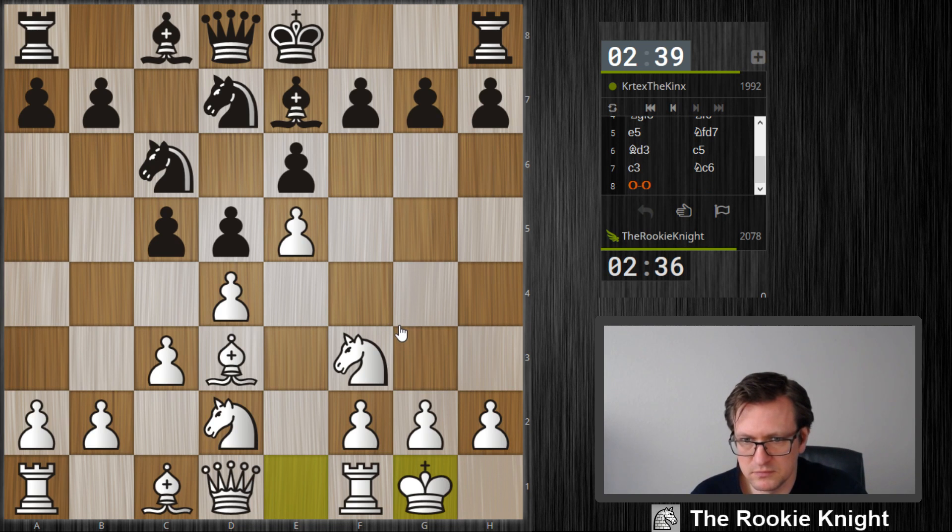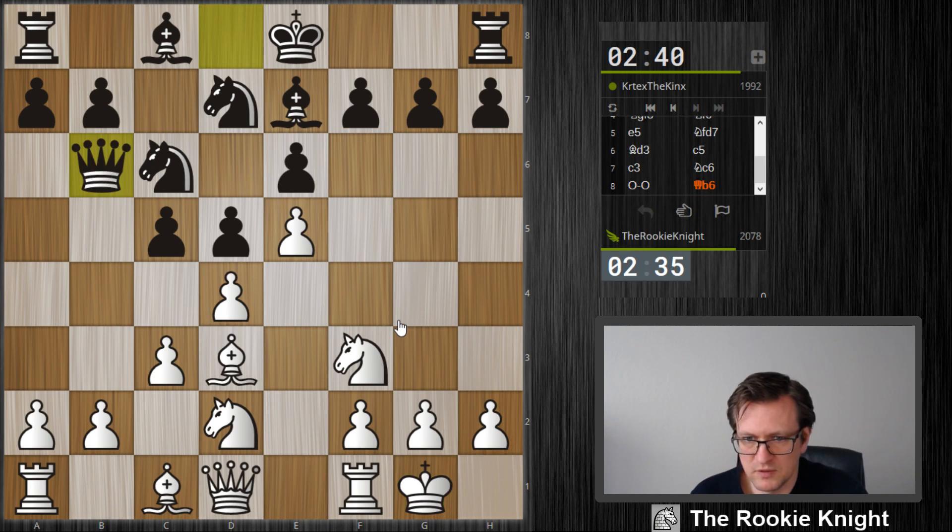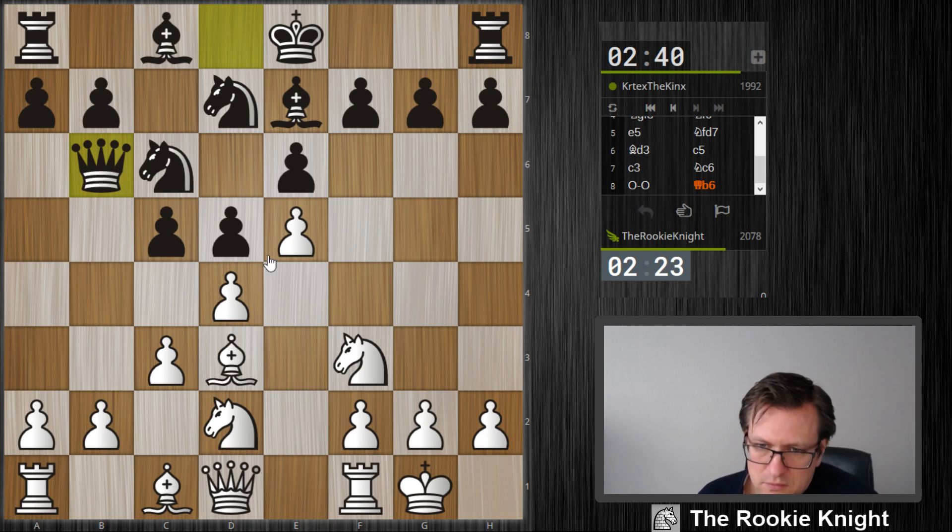Let's castle. Now he plays b6, alright. Should I allow all this, or I just take on c5? But takes, takes, takes, takes and then knight f3 at the end — and I think I sacrifice this pawn.